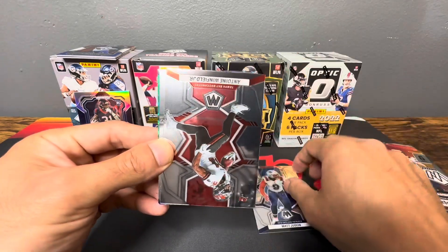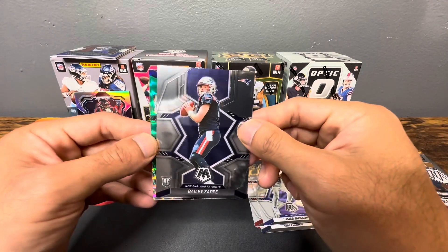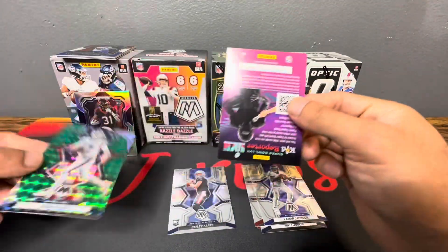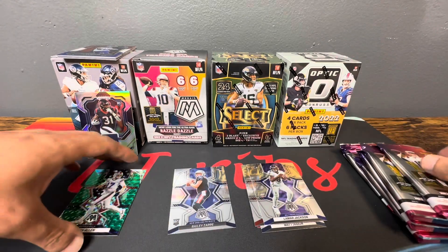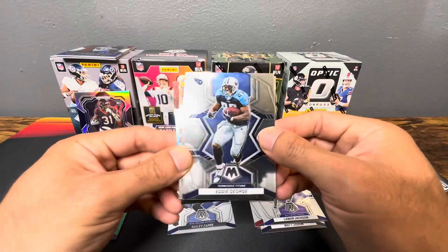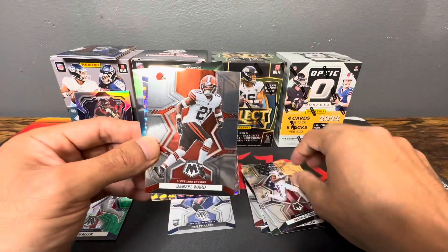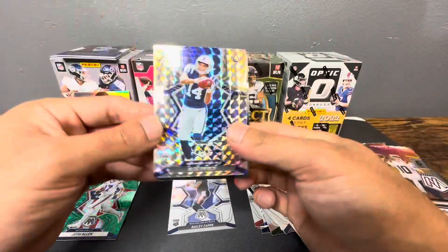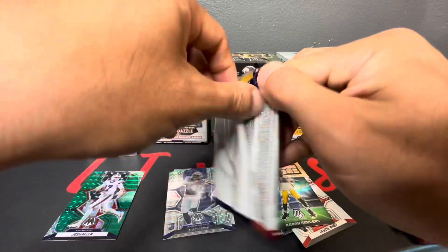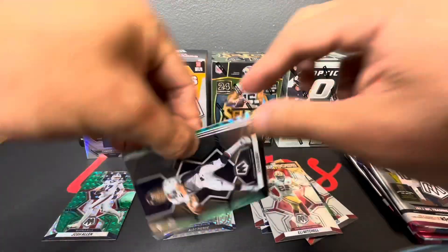Matt Judon, Antoine Winfield Jr. — maybe we get a green Mosaic on this — a Lamar Jackson, nice rookie Bailey Zappi, take that, and our green Josh Allen on the National Pride. Great start to Mosaic, keep it going. We got Eddie George, Michael Carter, Justin Jefferson on National Pride, Denzel Ward, a silver Mosaic of Alec Pierce, and Touchdown Masters of Aaron Rodgers. Okay, we got Eli Mitchell, John Elway.